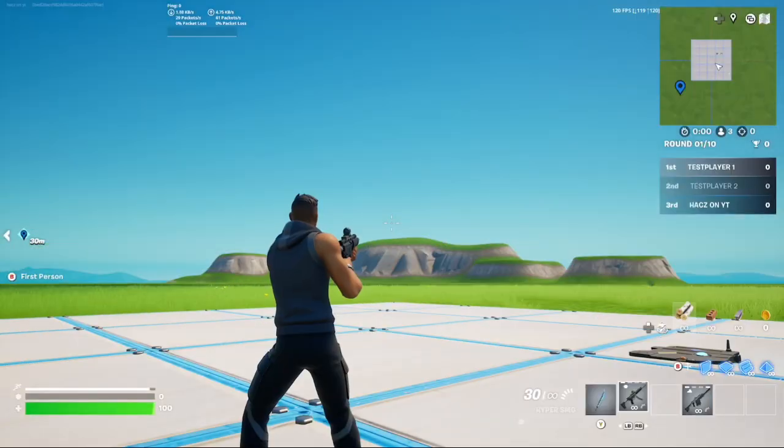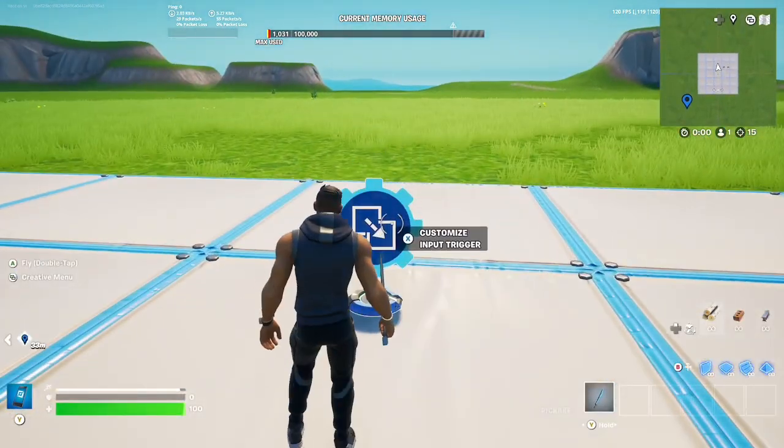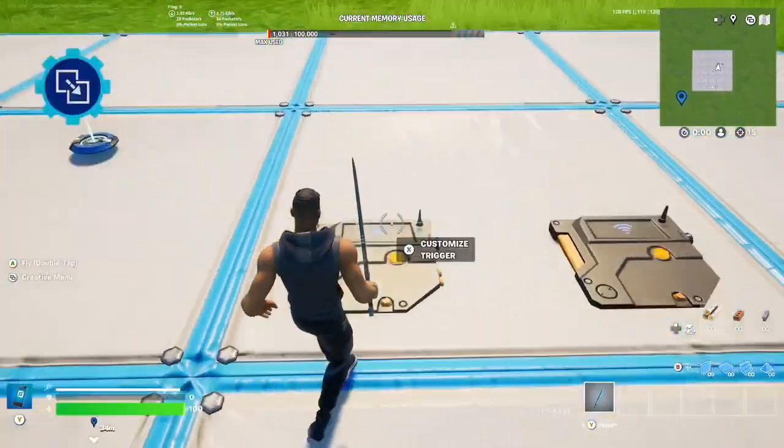Do you want a button on screen that lets players switch between first and third person? Today I'm going to show you how. What you're going to need is a first person camera device, an input trigger, and also some triggers.